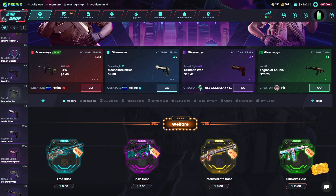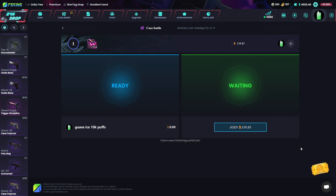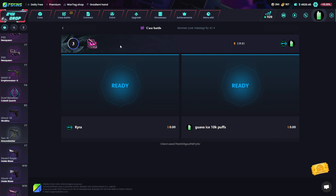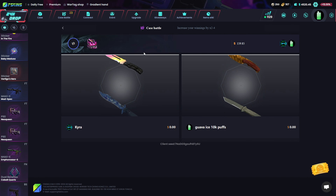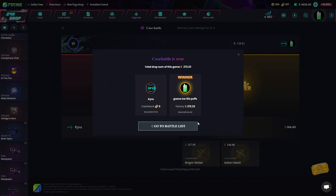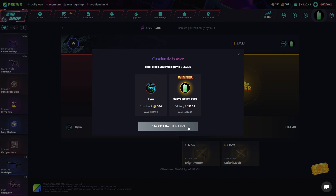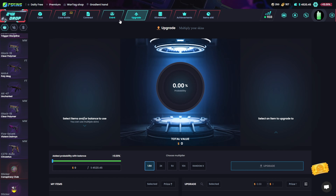Maybe let's do a case battle. I created a battle for the case we opened previously. Let's see it — oh, I want it! Yes sir! Nice, very nice. Let's go to the upgrader and see what we can do.